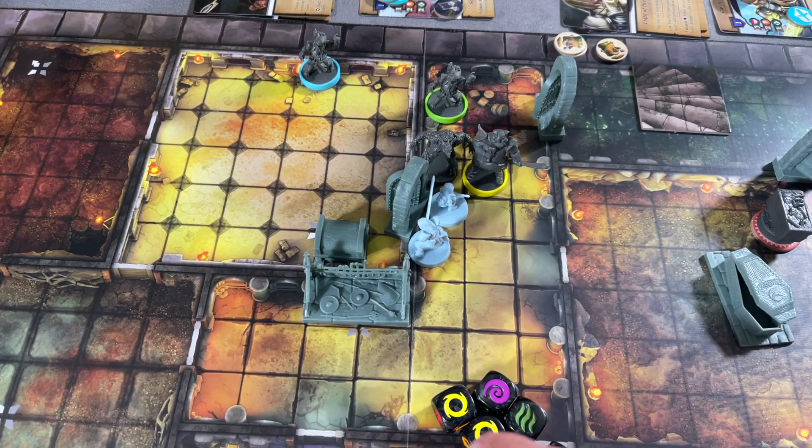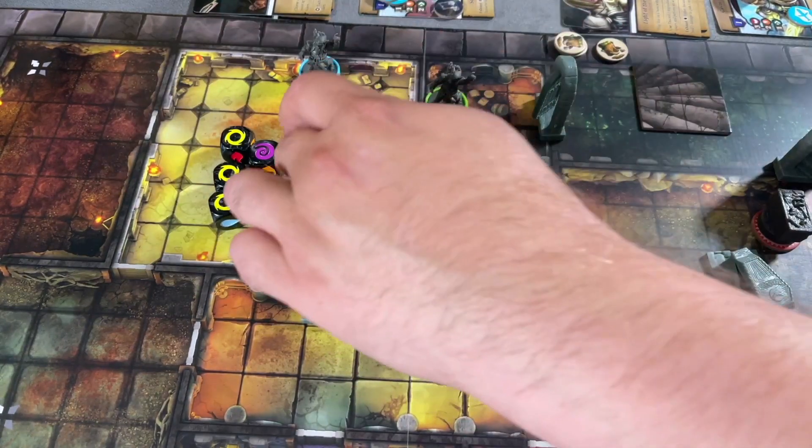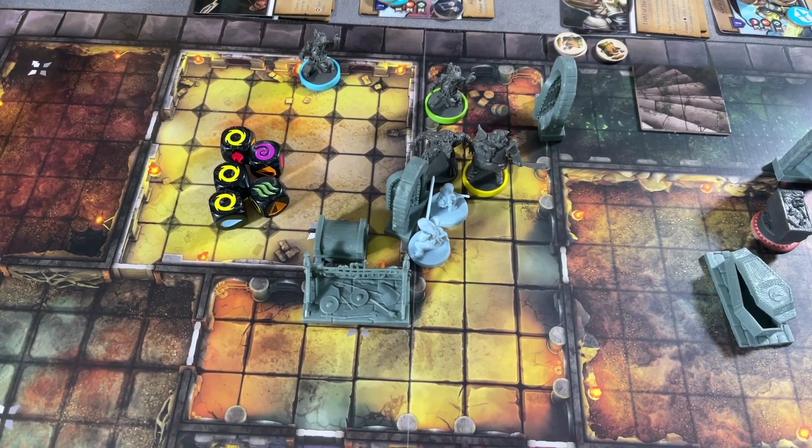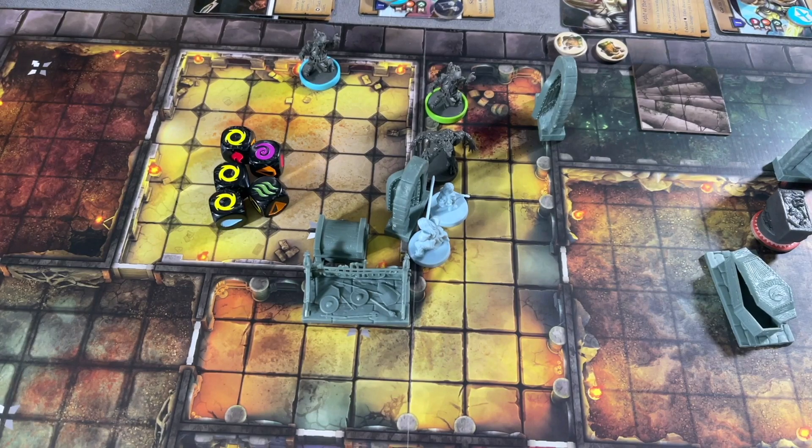We get lots of light, a little wind, and some dark. The coffin activates — nobody's in the room, nobody's adjacent, nothing happens. The weapon rack activates: a hero adjacent to this feature may deal one damage to an enemy in this room. Actually, the bigger threat is the burner because he's got a range of five and can just sit there and attack, so we put a damage on him. A hero adjacent to the attached feature may draw a card from the clue deck — so Gavin draws the first clue card.